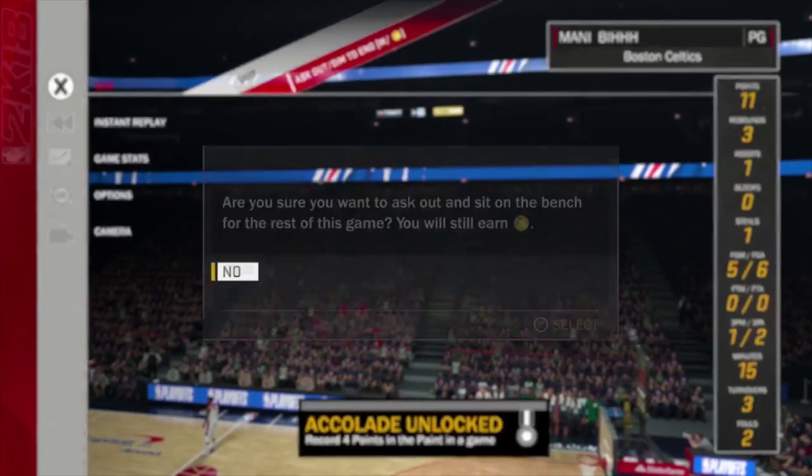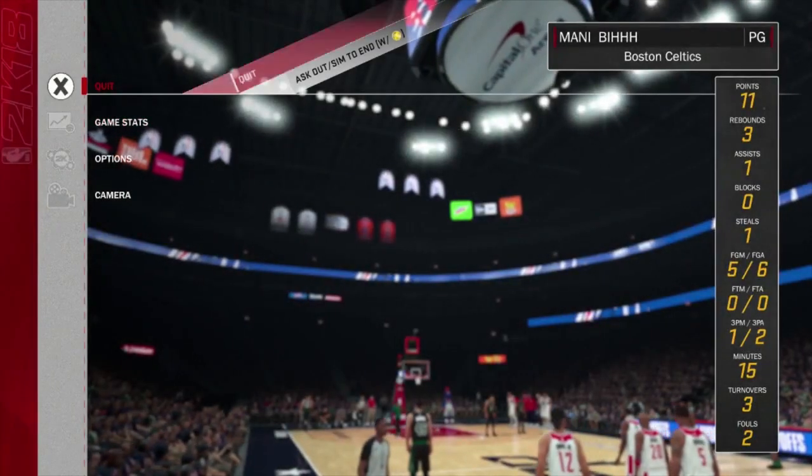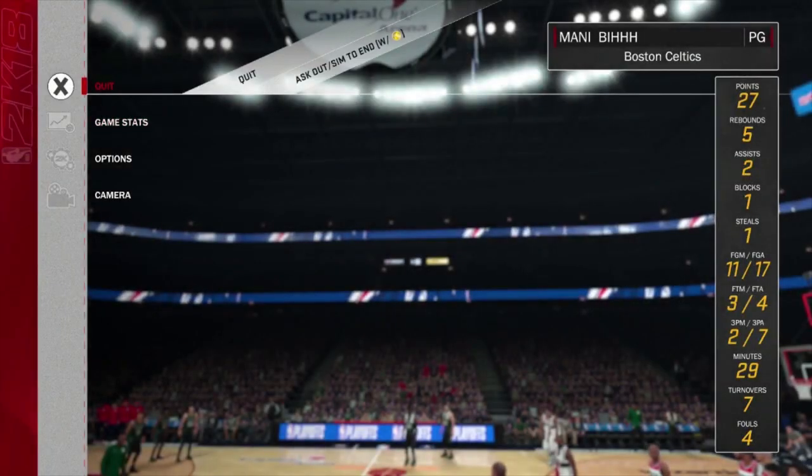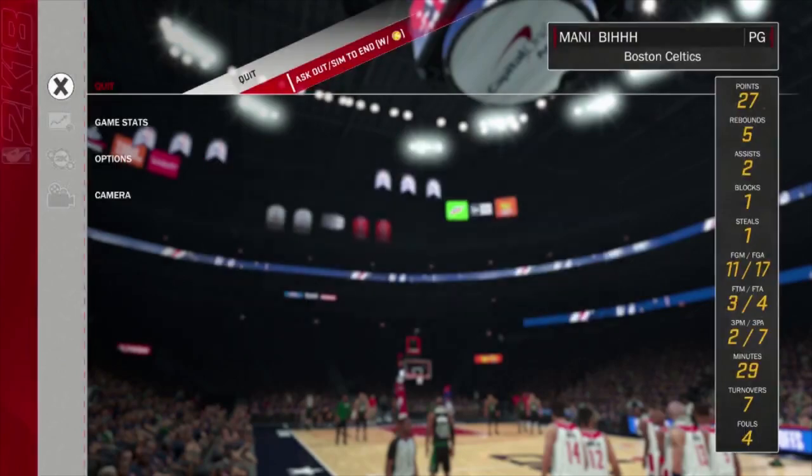Right when you hit A or X for yes, you're going to spam that pause button until it brings you back into the game at the pause menu. You're going to see your stats go up and up on the side of the screen — it'll show all your game stats.